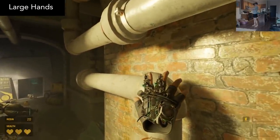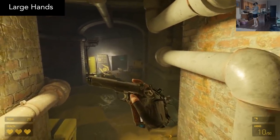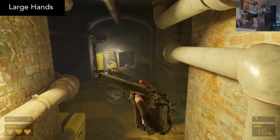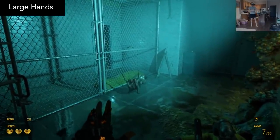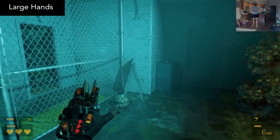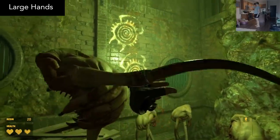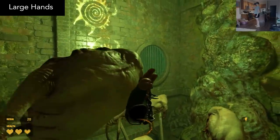Large Hands will significantly increase your hand size during the main campaign, and the way that you hold the pistol is pretty funny. It's hard to tell if this actually makes any significant impact on gameplay — I kind of felt like it was easier to grab flying headcrabs, but that could just be in my head. Sometimes you'll see strange visual glitches depending on what items you grab, but most of the time it works pretty well.